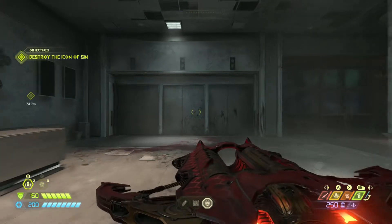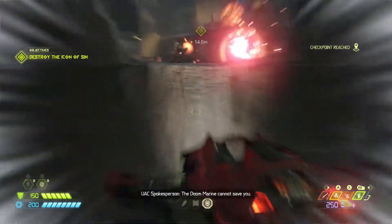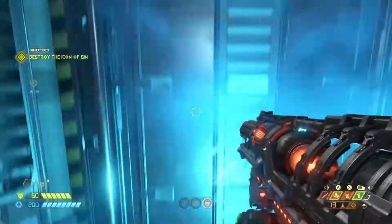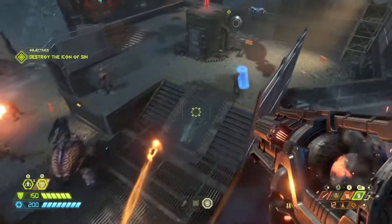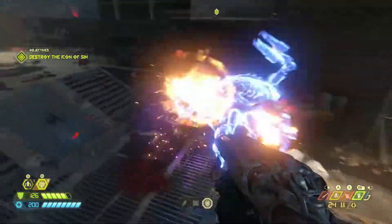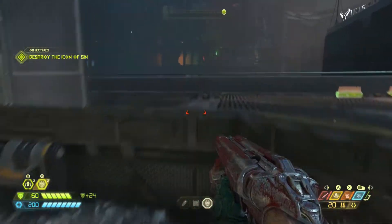Here we are at the final level of the base campaign — Final Sin. This fight is one of my favorite fights. What I generally like to do is get rid of that cackle demon ASAP. You pretty much lose blood punch here, so it's good to flame belch these two fodder demons to get your blood punch back. This is the only level where you actually have two blood punches, which is a big upgrade. Try to get rid of some of these heavy demons.